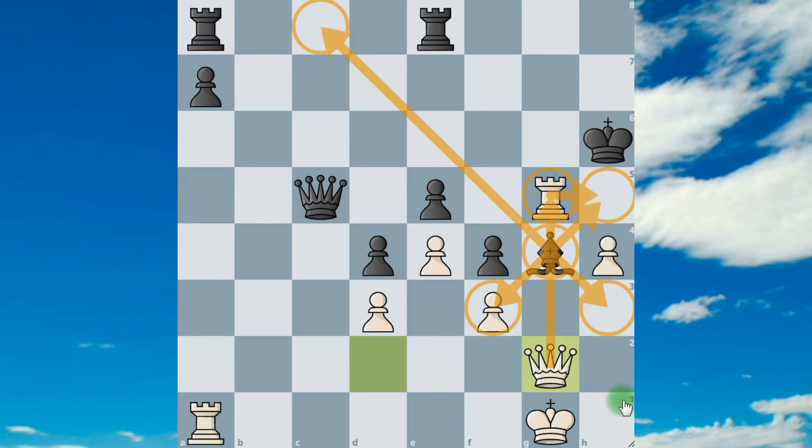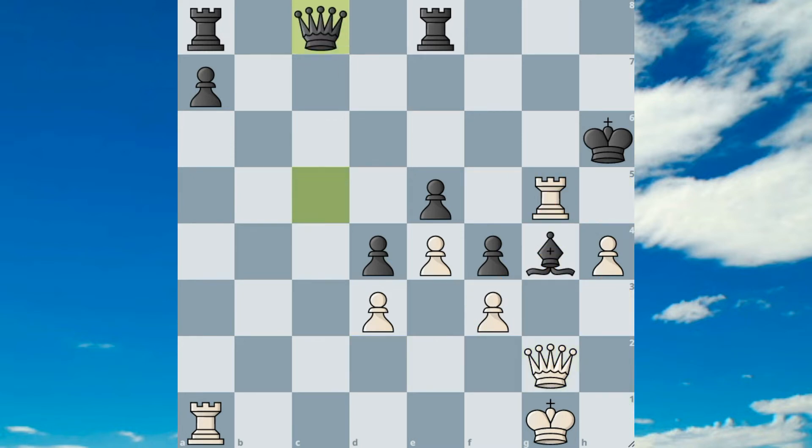So in this position he played queen to c8 to defend his bishop. The best move here is to chop his bishop, but after that move I think it will be hard to win because of equal material and without attack. So I played a very strange move — king to h2. At first view it seems like no idea, but you'll see.